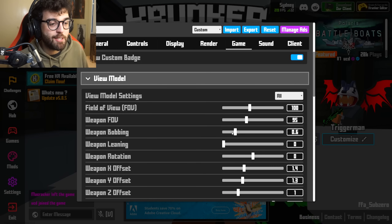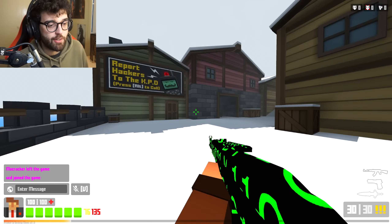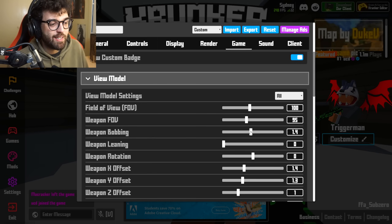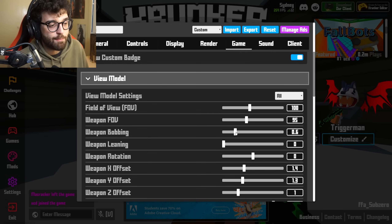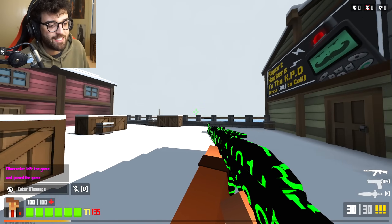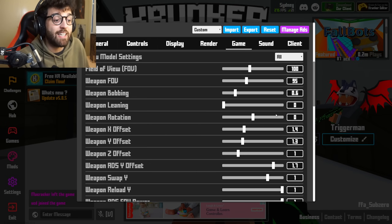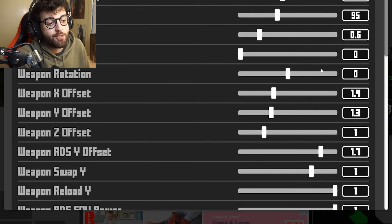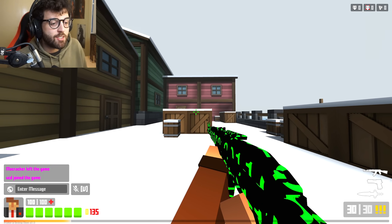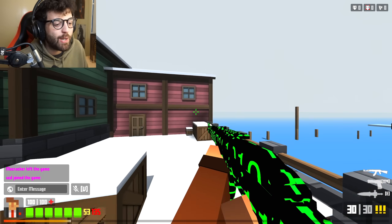Weapon bobbing is how much your weapon bobs left to right. On three your weapon goes crazy. I have it on 0.6 — a little bit of movement, but not too much. If you bring it down to zero, your gun stays stationary, which is a little boring. For weapon X, Y, and Z offset, this is personal preference. For me, 1.4 and 1.31 is just nice — centered, kind of offset to the right. Simple, and it looks like pretty much any other first person shooter.